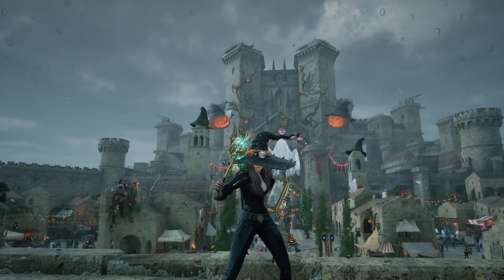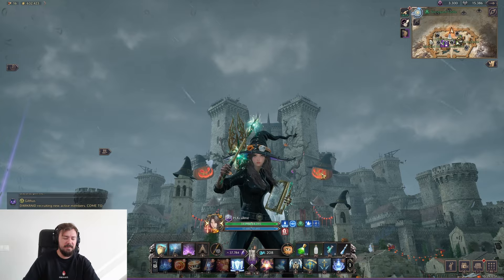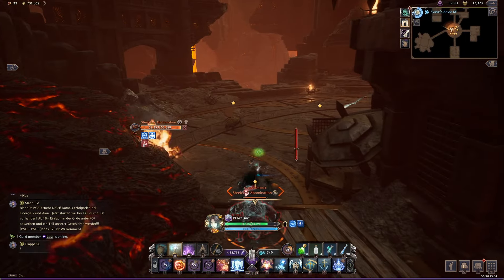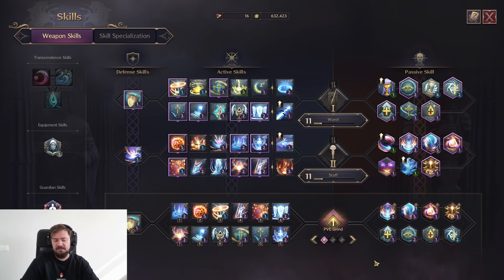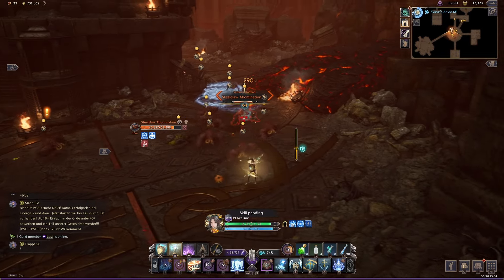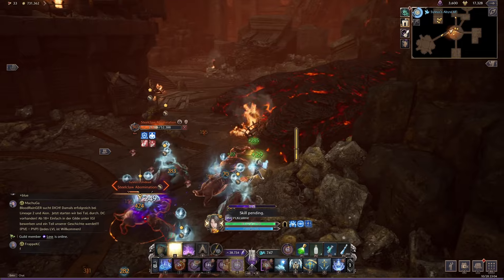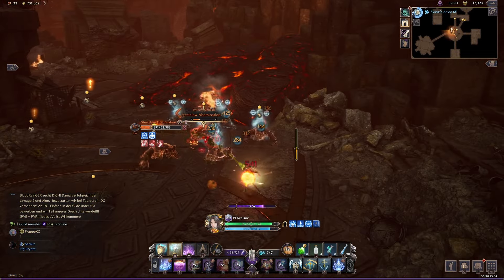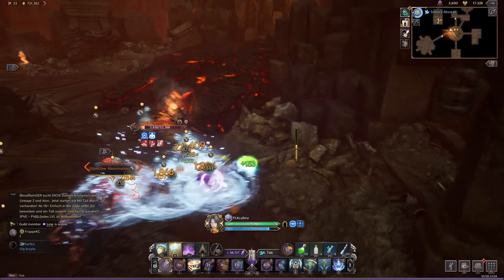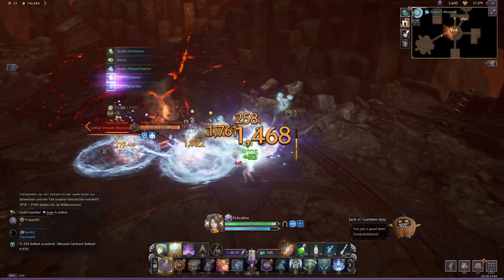For the build, we need a lot of spells that hit AoE and we need to heal while hitting many mobs at the same time. The main point of this build is gathering a lot of mobs and hitting them with different types of AoE damage — consistent direct damage and also DoTs on the ground so mobs are damaged over time.